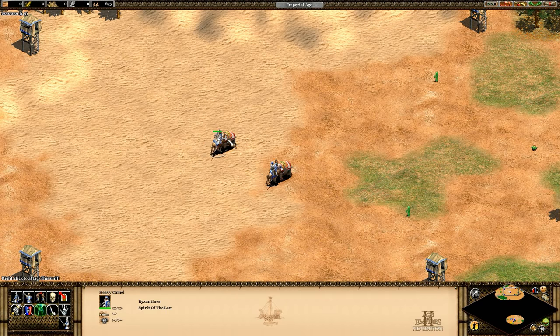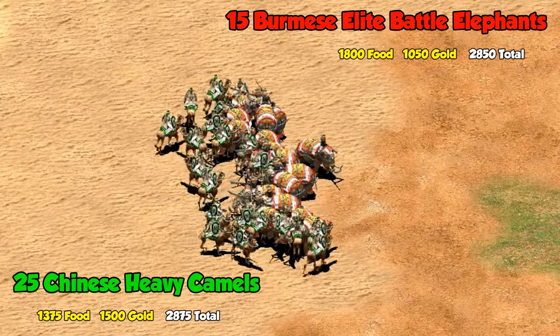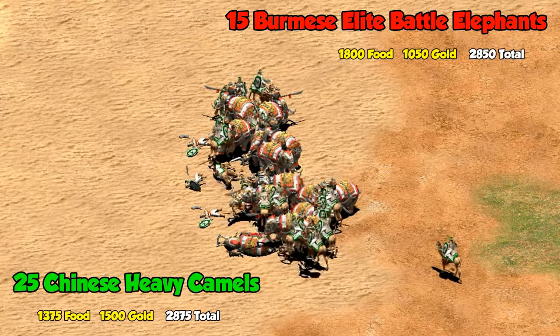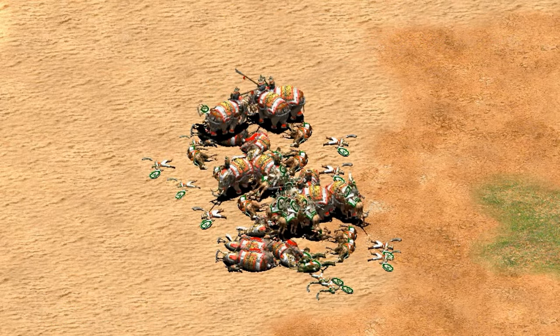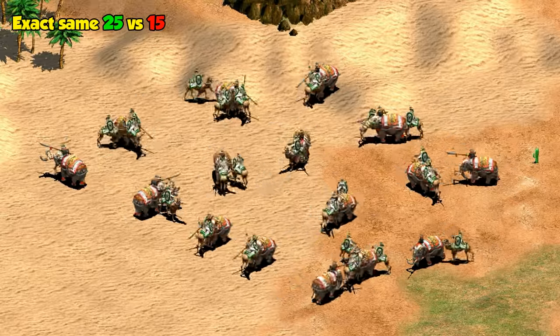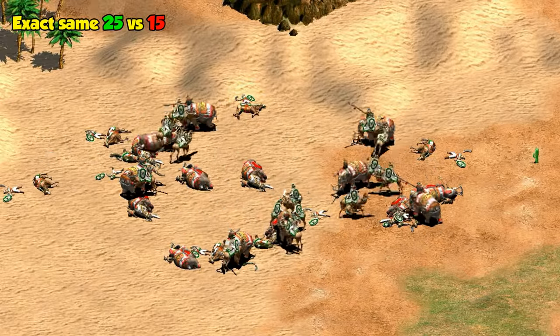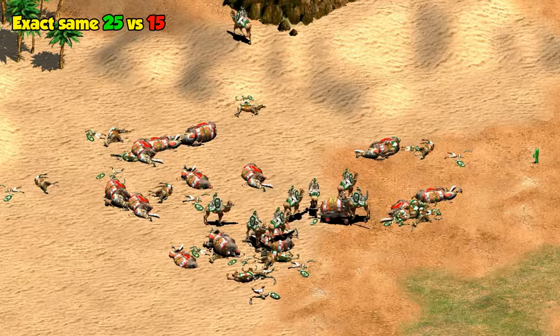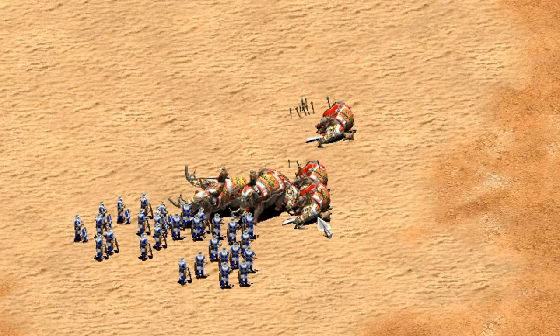There are a few other units with bonuses worth mentioning. Camels, for instance, get a plus 18 attack bonus against elephants, but their effectiveness ultimately comes down to how they're being used. If we put some generic Heavy Camels against Battle Elephants in a really dense fight with equal resources, the trample damage and beefy stats of the elephants more than compensates for the camel's bonus damage. On the other hand, if we spread the units out, the camels win. They have the potential to be a counter, but you have to engage the elephants in small numbers.